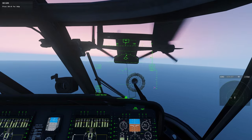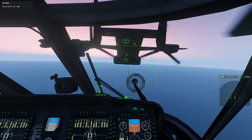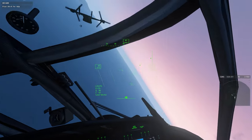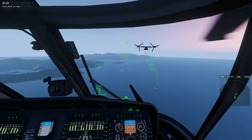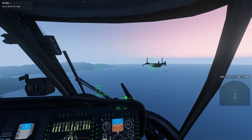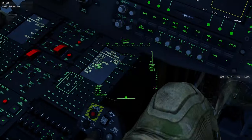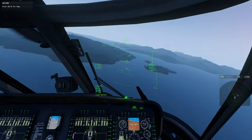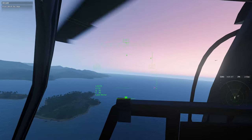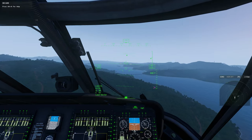Once you're done refueling, maintain altitude and decrease speed. The line will get some pressure on it, but it'll break away clean. Once you have a clean break — in this case the tanker helps by doing a sharp left turn — back off a little bit and retract your probe. I'm doing it while maneuvering away. Once you've done that, you've successfully completed a helicopter air-to-air refueling.